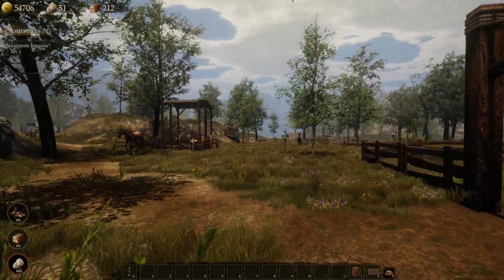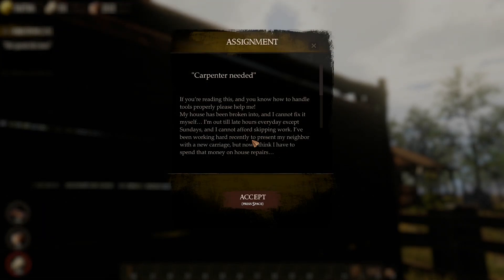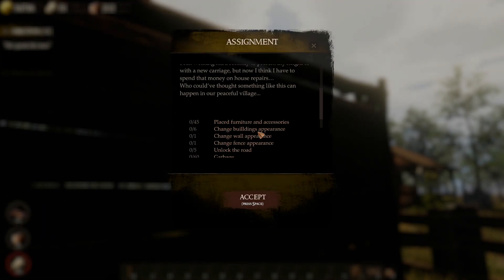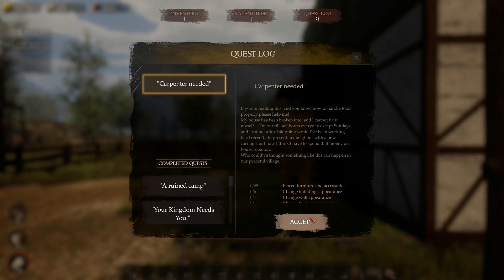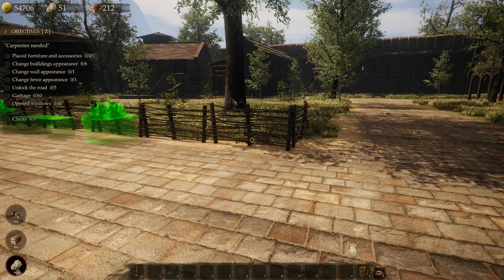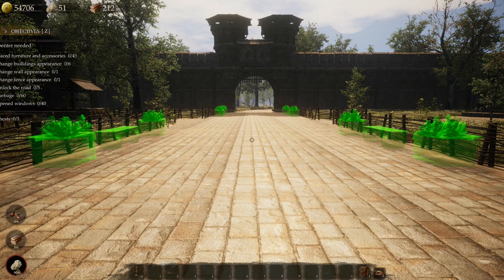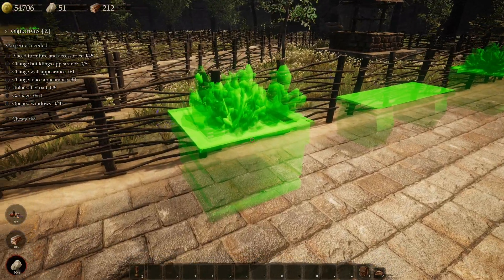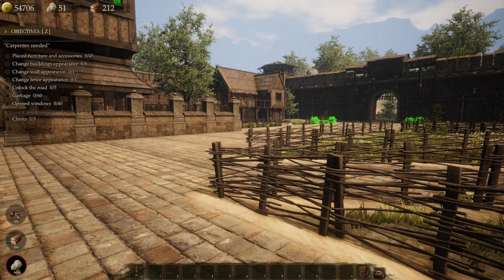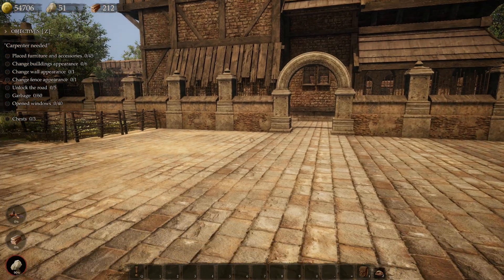Let's do a quest — carpenter needed, house repairs! We've got all kinds of stuff to do. Oh, we were here before — this was the place where I destroyed everything. This is funny, so now I get to build it all back. This is hilarious!